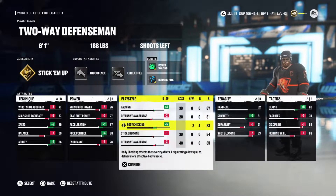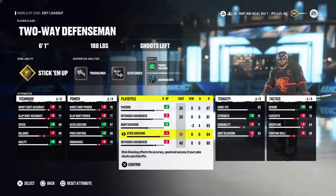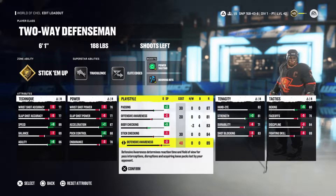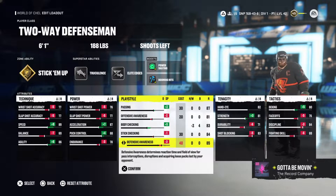Body checking is at 83 — that's capped out for this height and weight, and Silver Truculence lets you still body big people, so it's super effective. Stick checking is 84 — it's okay, not the best or worst, but with Gold Stick Em Up against non-human goalies it becomes fairly strong. Defensive awareness is 85, which is good enough for me — if I'm in the right lane I can pick off passes no problem.